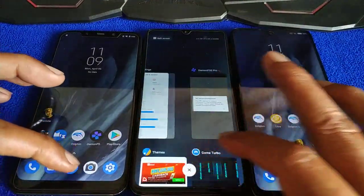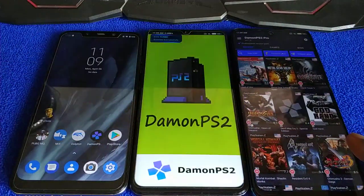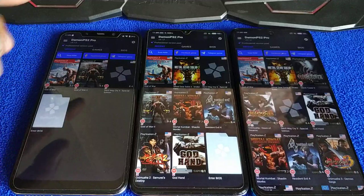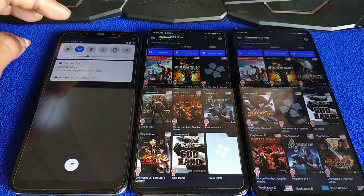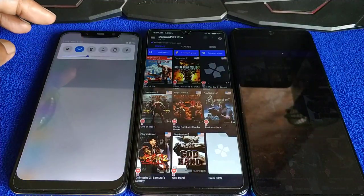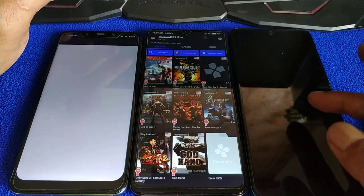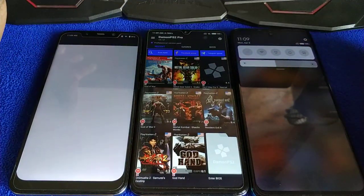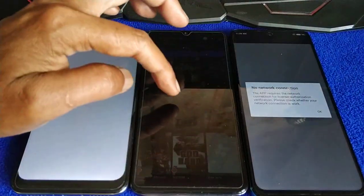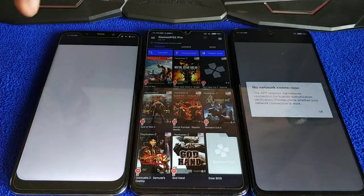Let me kill the cache first. Okay, we are already inside the app. What happens if we turn off the connection to the internet? Only if the game starts — if the game starts, then the network is not needed anymore.